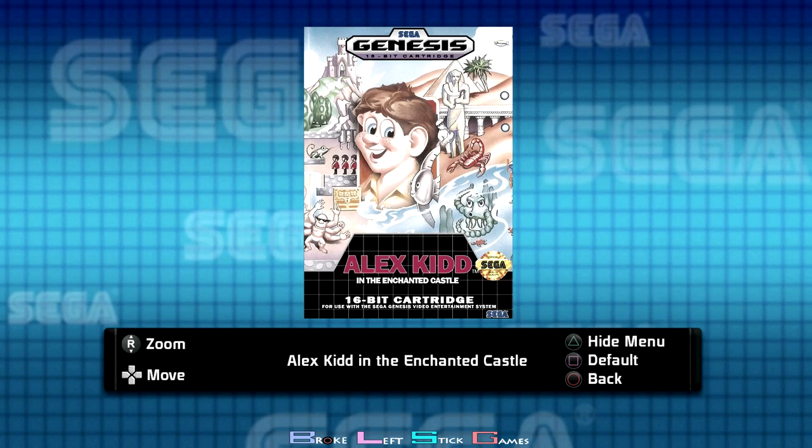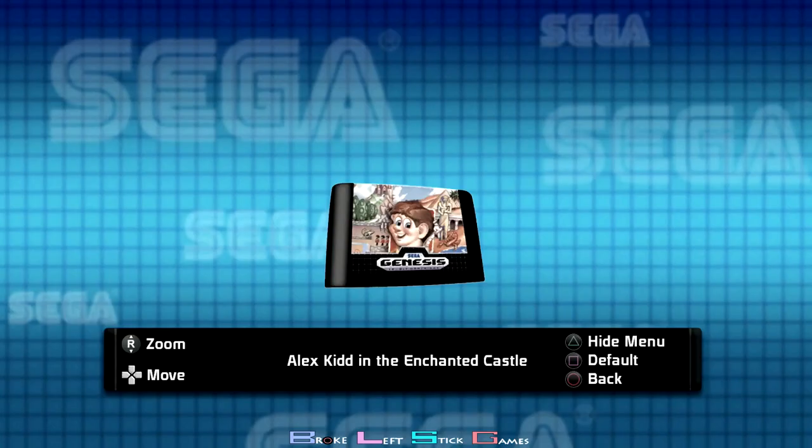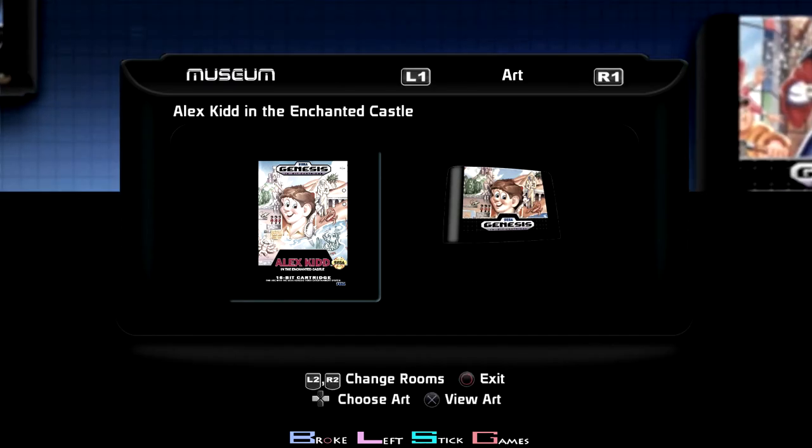Alex Kidd. This one requires you to get to stage 4, and you have to get a mask that looks like Jason from Friday the 13th. That's how you get the trophy — it's just in one of the little P blocks. That's all I had to do for that trophy.